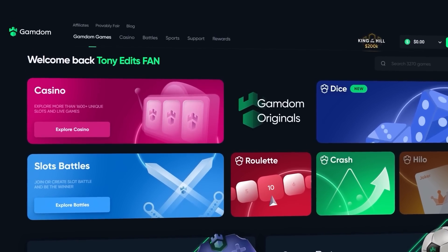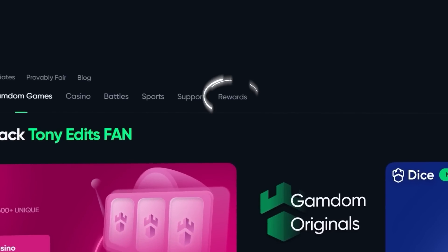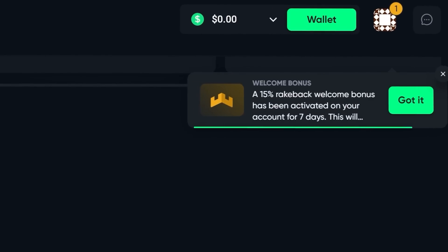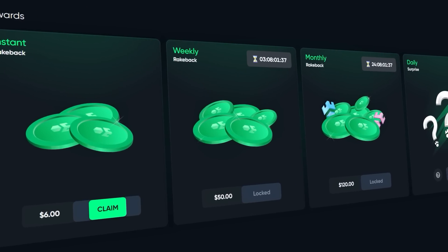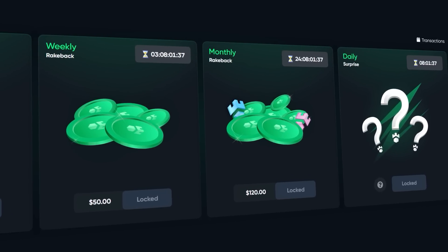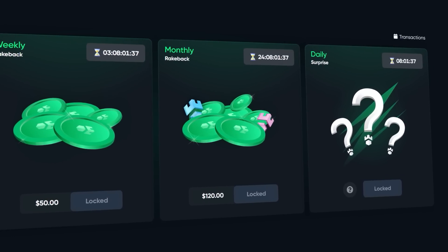Before we get back into the video: if you are above the age of 18 and new to Gamdom and want a chance to claim some rewards, go to the rewards button after registering. At the bottom of the page you'll see a box that says 'claim bonus' — type in code TONYEDITS to instantly unlock 15% rakeback for your first seven days, as well as instant rakeback, weekly rakeback, monthly rakeback, and a daily surprise bonus every 24 hours.